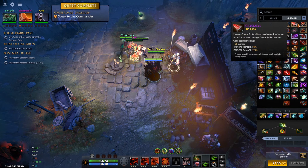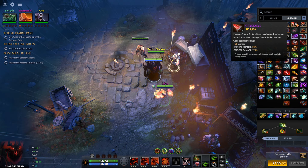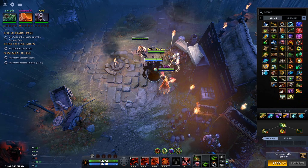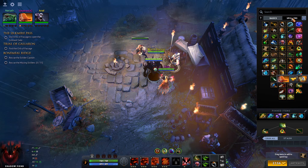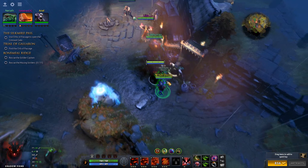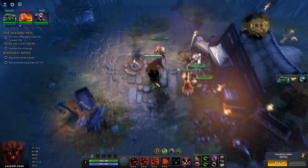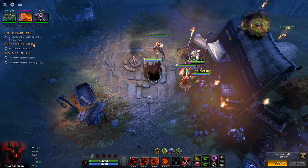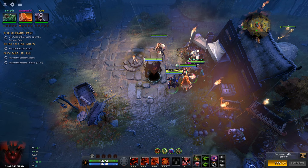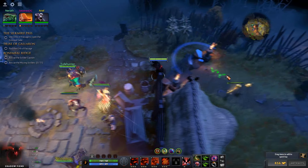Now what — I'm thinking maybe Crystalis. Or maybe Shadow Amulet because in Dark Moon you could revive people, so I'm going to test if that works. We've got new quests: use the orb's passage to open the gate, find the orb's passage, rescue the soldier captain, and rescue the missing soldiers. Alright, if we're ready let's move off — hope we're going the right way.